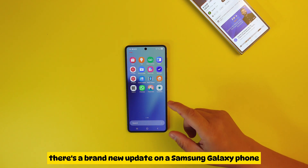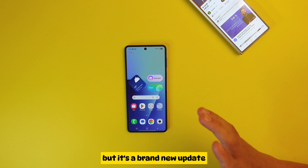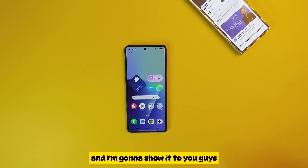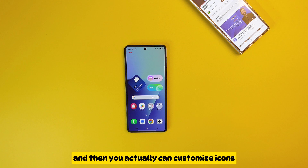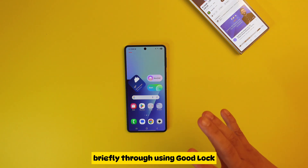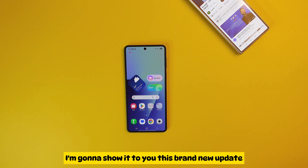Today we're going to show a brand new update on the Samsung Galaxy phone — very minor, but it's a brand new update. The new update is about icons, and you can actually customize icons briefly through Good Lock Theme Park. If you haven't subscribed to my channel yet, please do so — you're going to learn so many new things on the Samsung Galaxy phone.